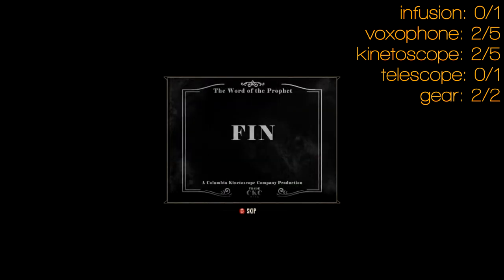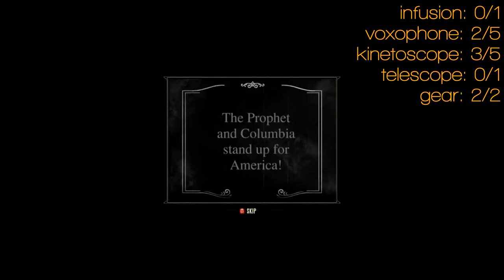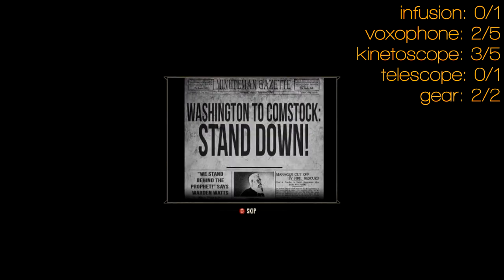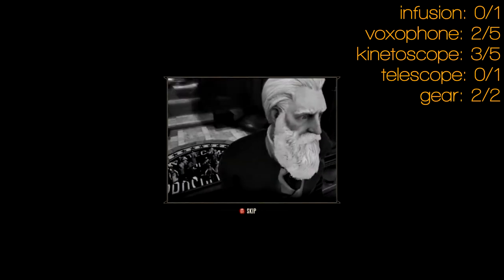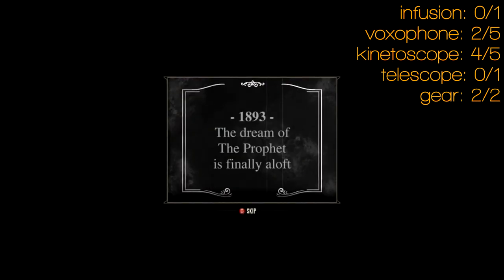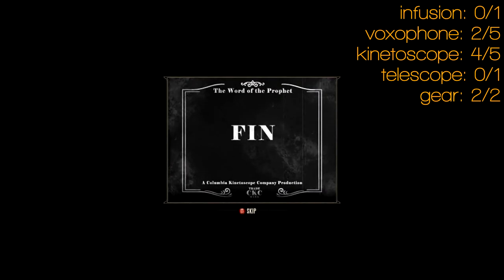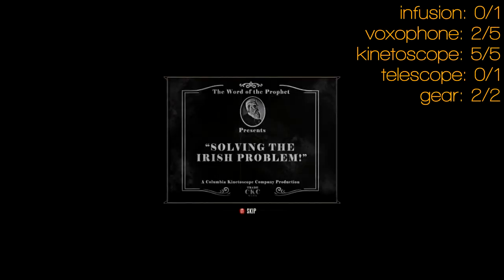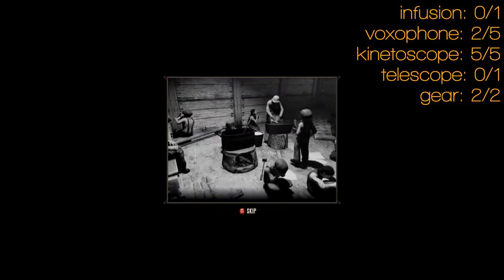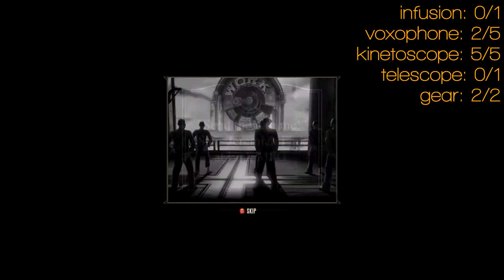Next to those around the corner are three kinetoscopes — numbers two, three, and four. One of them is called 'The Prophet Stands Up to Foes Within and Without,' and another covers the Chinese boxers taking hostages. Some of these are so wrong — it's borderline, you kind of laugh because it's laugh or cringe. It's a bit like The Office. Anyway, there's the fifth kinetoscope — 'Solving the Irish Problem.'